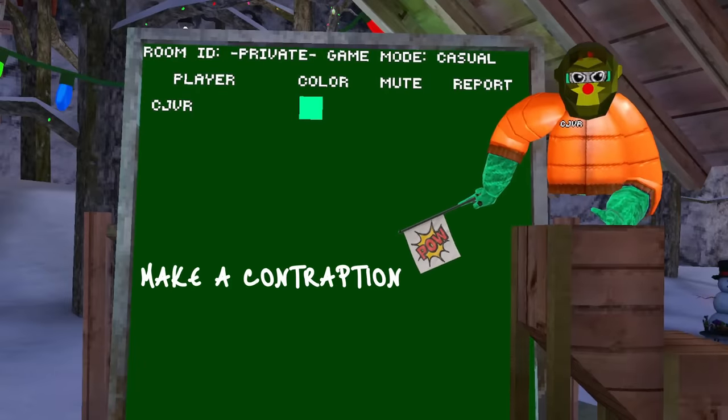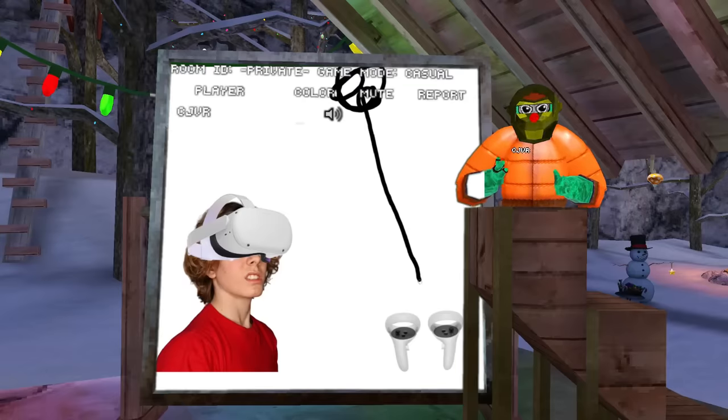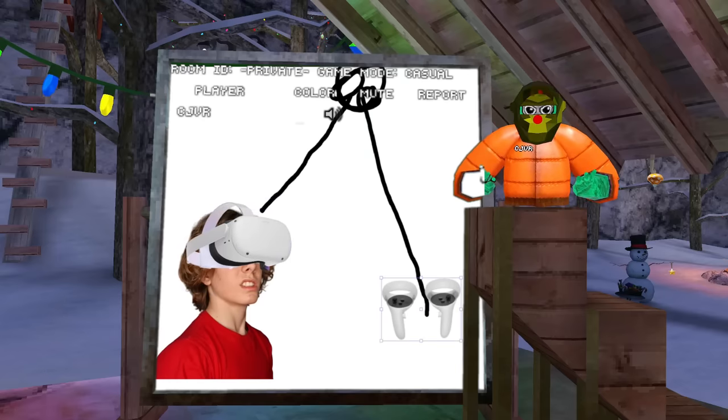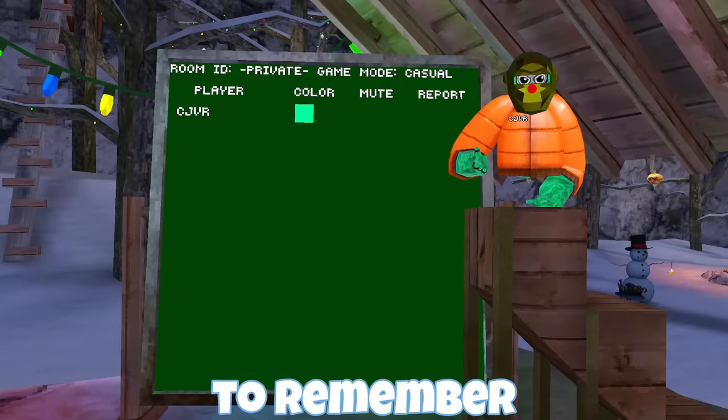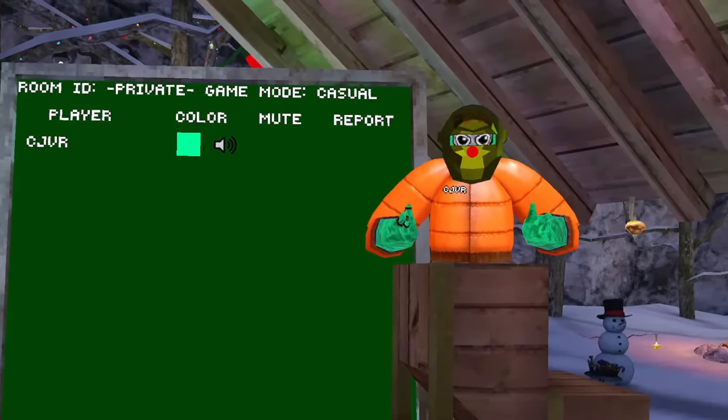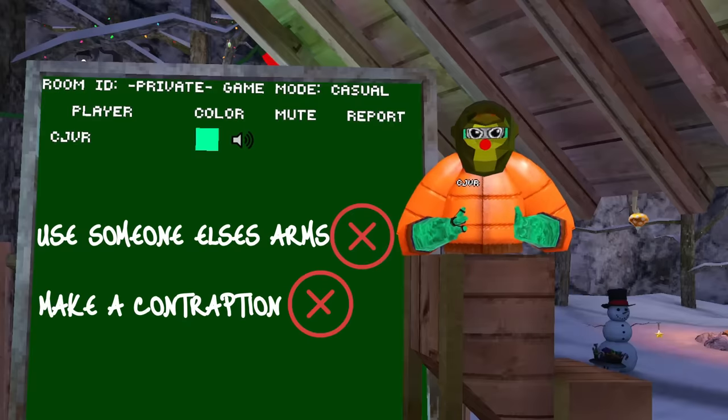Number two: make a contraption. I was thinking maybe I could make something that could somehow move my controllers, maybe like a tether. This also sounds like a good idea and maybe it could work, but you have to remember — I'm an idiot. There's just no way I can make a working contraption. So sadly, this one's not going to work either.